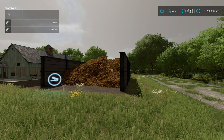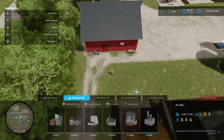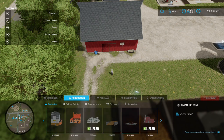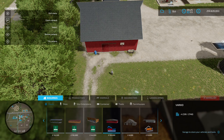Next up is the Manure and Slurry Dealer Pack by Puma145 — 4.21 megabytes on the download. You'll find these in a couple of different areas. In the construction menu under Productions, go to Factories and you'll find the manure heap and the liquid manure tank — this is where you can buy your manure and slurry. Under Selling Points you'll have the same ones, where you can sell your manure. Then under Buildings and Silos...